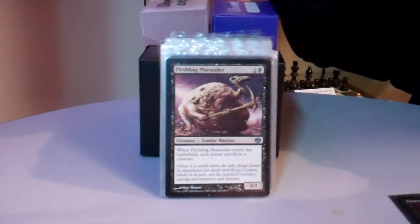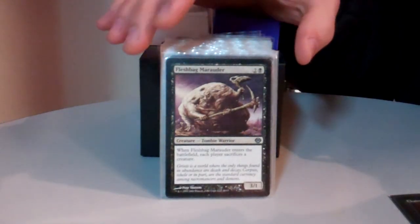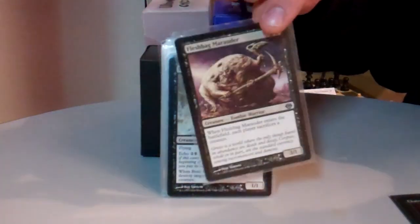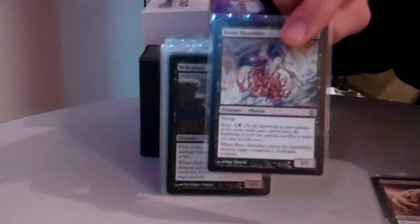These are the creatures that have effects when they either enter or leave the battlefield, so they're good reanimation targets for Chainer. This one, when it comes into play, each player sacrifices a creature — usually I just sacrifice the Marauder and then I can do it again. Bone Shredder, same thing, kills something, then on my next upkeep I just sacrifice it and I can use it again.